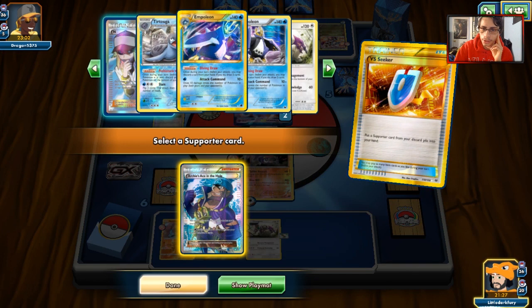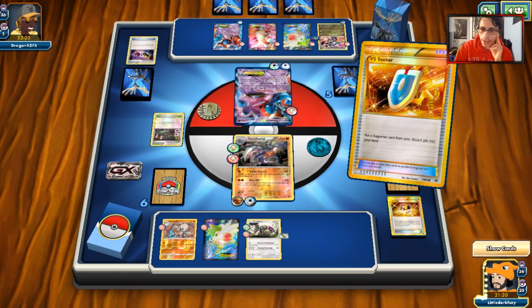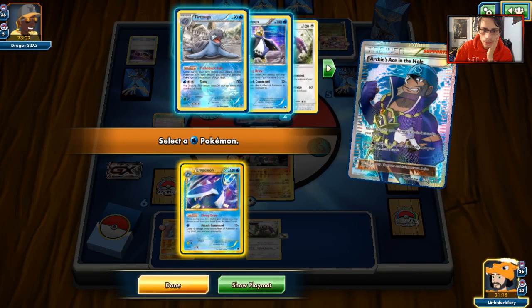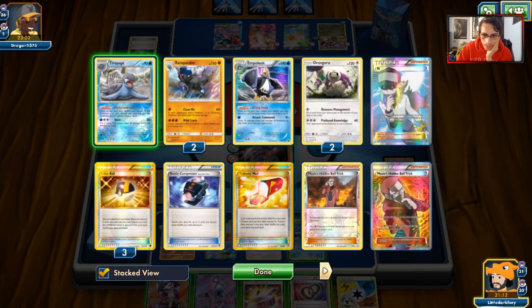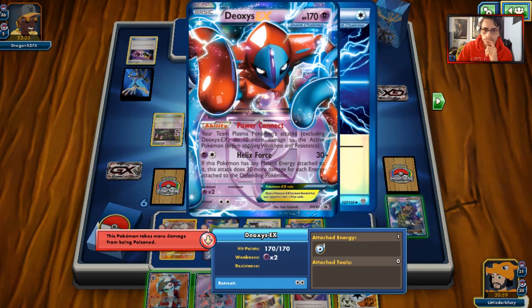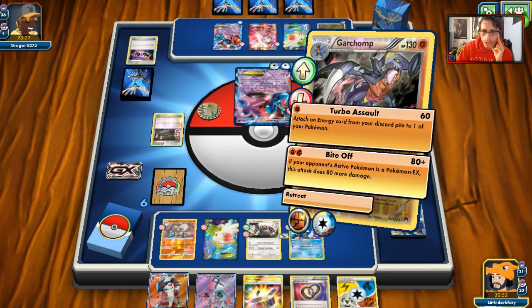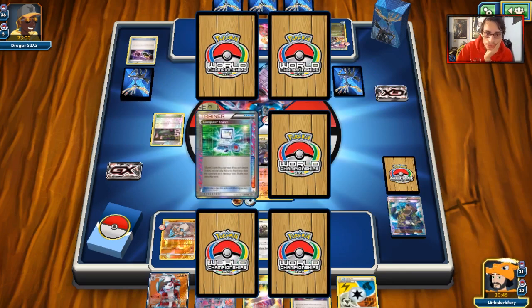I'm going to put Empoleon into play. We have Guzma so we have a way around Latias, and we can probably knock it out next turn if we can get the Guzma with Garchomp. I don't think Garchomp will get knocked out here, so yes we are putting Empoleon into play — Archie's for the win! There's Lycanroc, there's another energy. Empoleon is doing 180 so we don't need that Choice Band. We don't get any Focus Sashes. We'll just Bite Off, knock him out, and just like that Garchomp takes the knockout.